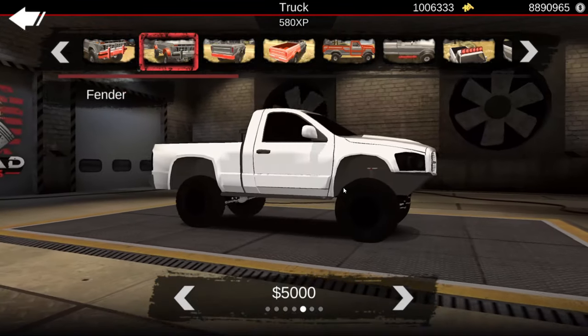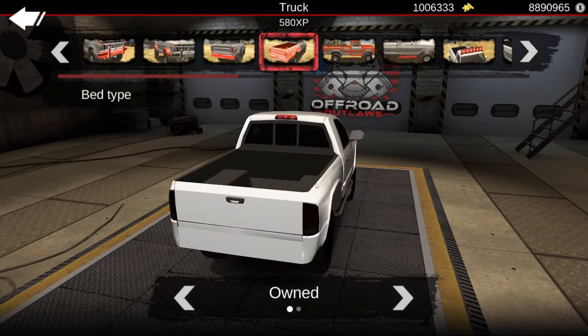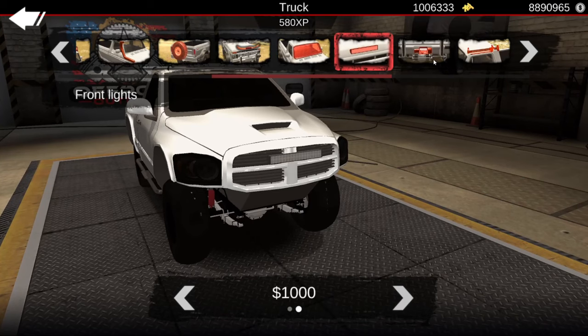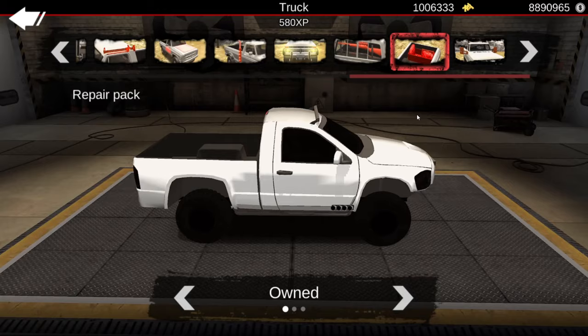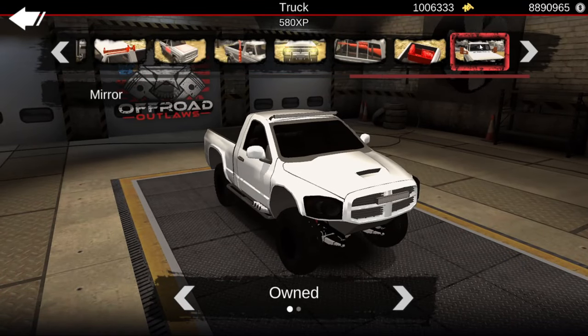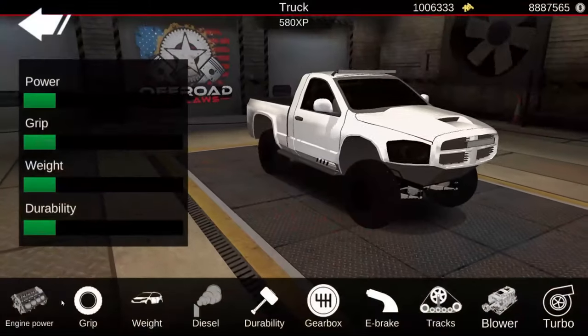We're going to cut up the fenders, remove the front and rear bumper. Actually, let's put some light bars on the front so we can see when drifting at night through a city. We're doing side exit exhaust and of course the gun rack. No toolbox — I don't want to chuck it out while sliding. I also wish Off-Road Outlaws would add big dodge tow mirrors you can flip up and down — that'd be pretty cool.